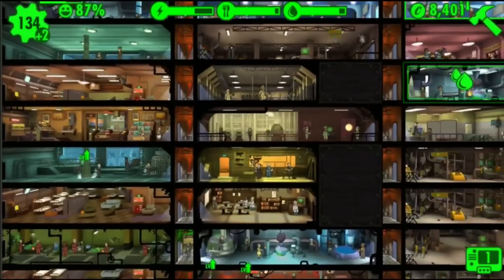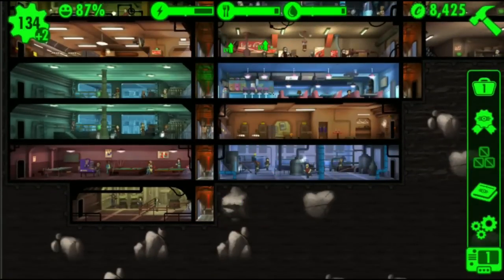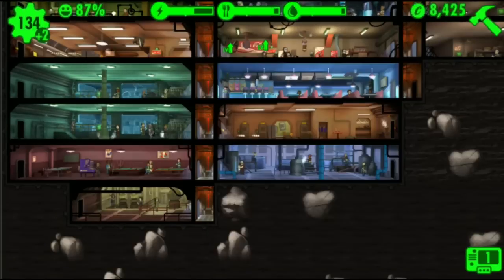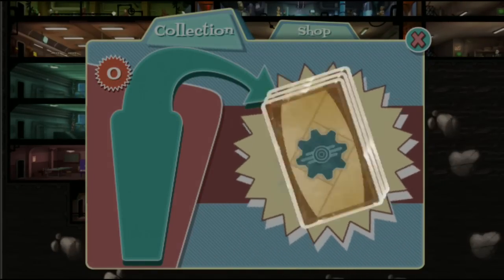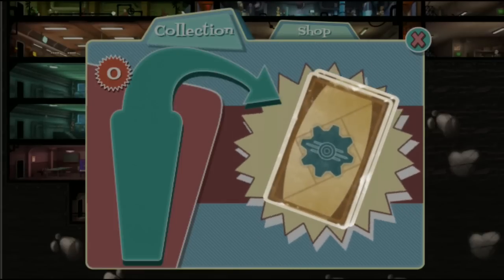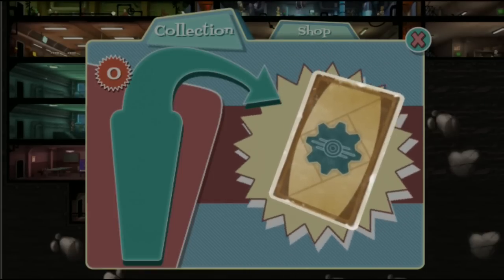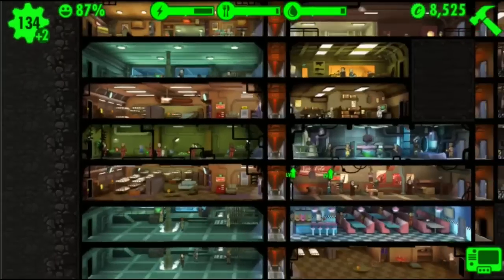So what was our last challenge that we just unlocked? Collect 16 outfits — hmm, I don't know how to feel about that one. Let's unbox the actual lunchbox. Food! Food! Caps! Crap. It's okay, but we essentially paid 2,000 caps for that.